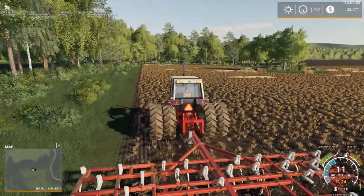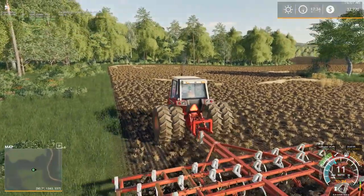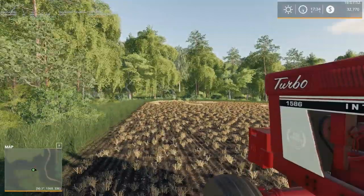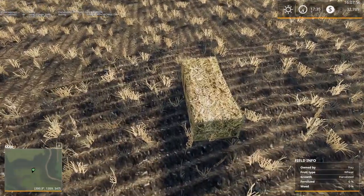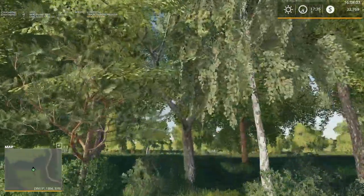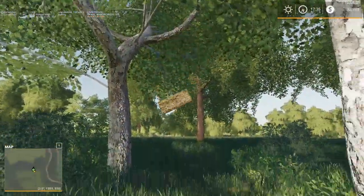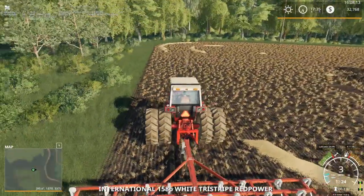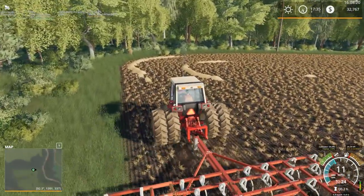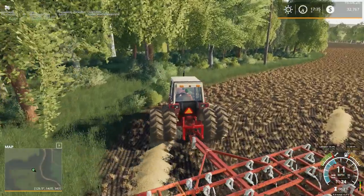I did put GPS on this tractor as well, so it does have GPS on it. We'll maybe make a headland here and see about setting that up, see how long it takes us to get around the field. Oh, there's a square bale - why is there a square bale on the field? That's odd. We'll just drop it and chuck it into the trees. That must be from the first time we did this field, because yes we were round baling the field last time and I think I got all those bales picked up.